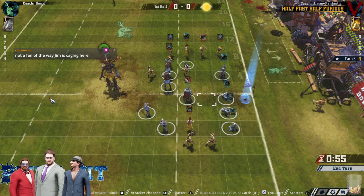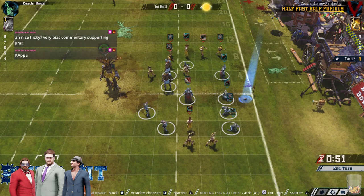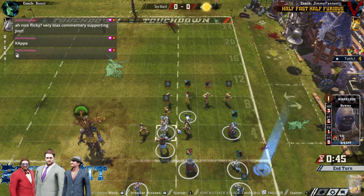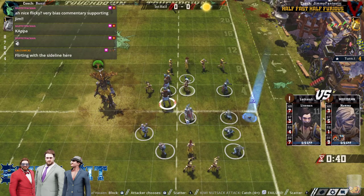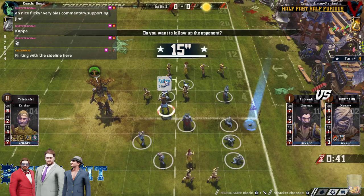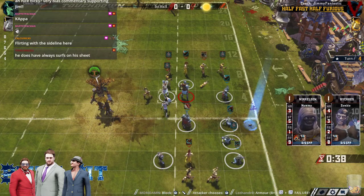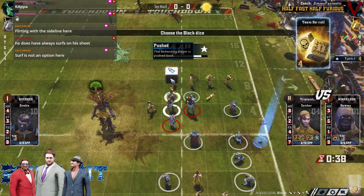Now the Tackle guy is in position to threaten some leaps. And knowing Jim, his cogs are whirring — can he get a surf on this Dancer? The answer is yes, but probably not worth it. That's the answer with a lot of surfs. Jim looks like he foregoes the 3-dice block on the catcher, going to bring the zombie up instead.